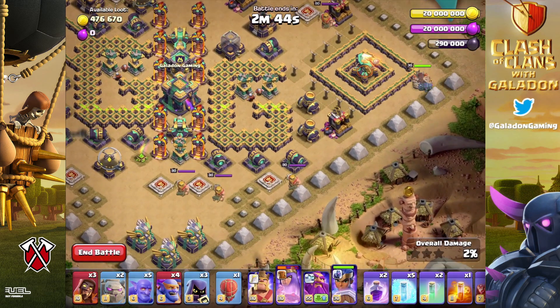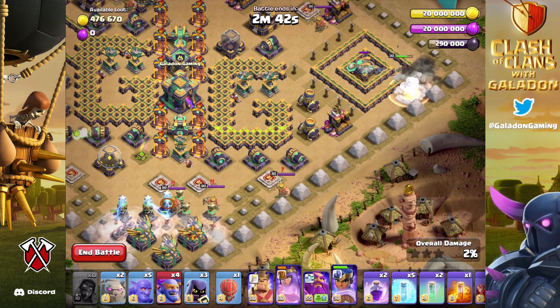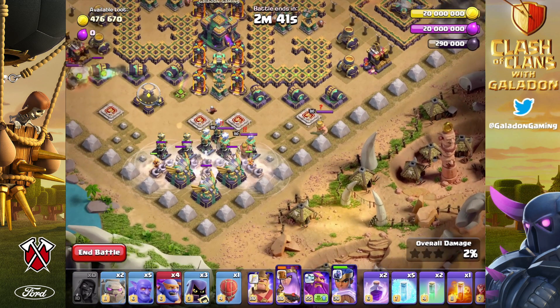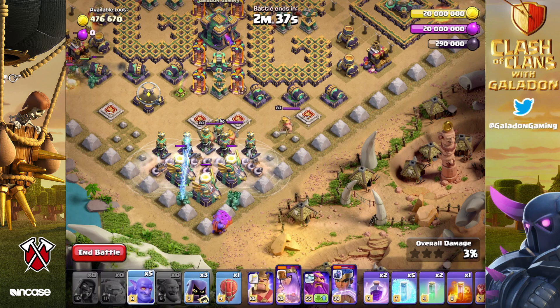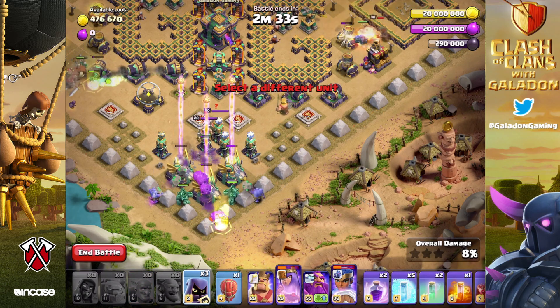On the right-hand side, I went with the Royal Champion. There are a bunch of giant bombs over there, but they're not going to be much of an issue for the Royal Champion. At the bottom of the base, there are so many tornado traps surrounding those Eagle Artilleries. If you use your three Super Wizards, you can trigger every single tornado trap before you send in the golems, Super Bowlers, and regular Bowlers from the bottom.